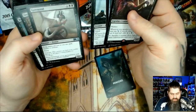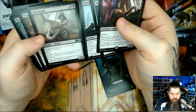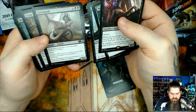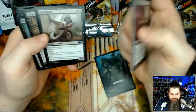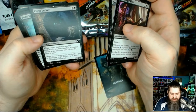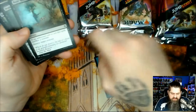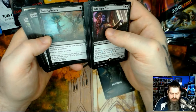Gourmand — additional cost to cast this spell: sacrifice a creature. Flying, trample. When Gourmand enters the battlefield, each opponent sacrifices a creature. Flying trample — that's pretty dope. Crypt Lurker — when Crypt Lurker enters the battlefield, you may sacrifice a creature or discard a creature card; if you do, draw a card. Going for that graveyard stuff. Additional cost to cast this spell: sacrifice a creature. Destroy target creature.